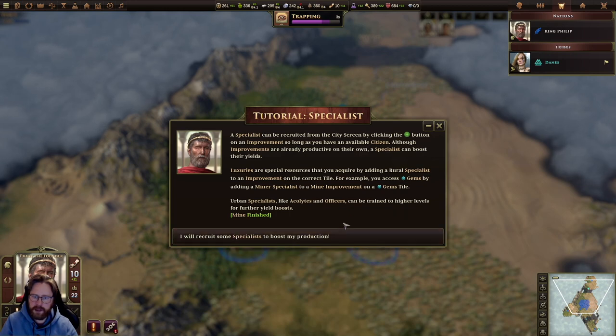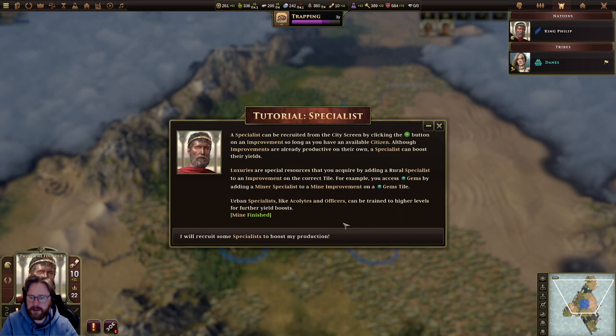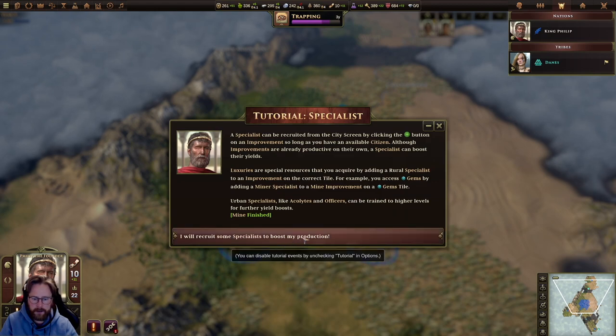A specialist can be recruited from the city screen by clicking the plus button on an improvement, so long as you have an available citizen. Although improvements are already productive on their own, a specialist can boost their yields. Luxuries are special resources acquired by adding a rural specialist to an improvement on the correct tile — for example, you access gems by adding a minor specialist. So if you have luxuries, you need a specialist on your improvements.